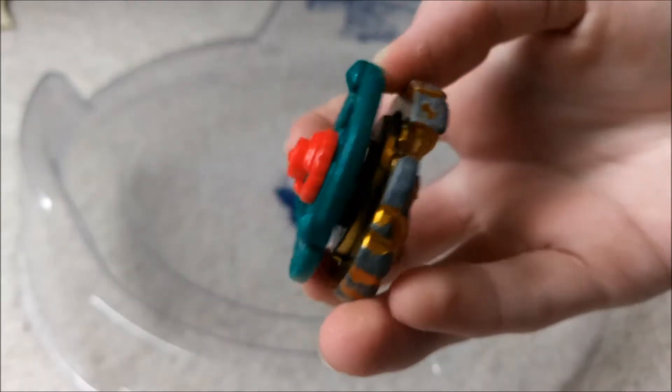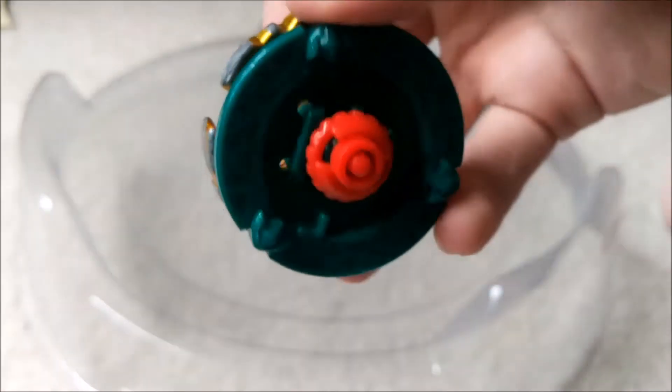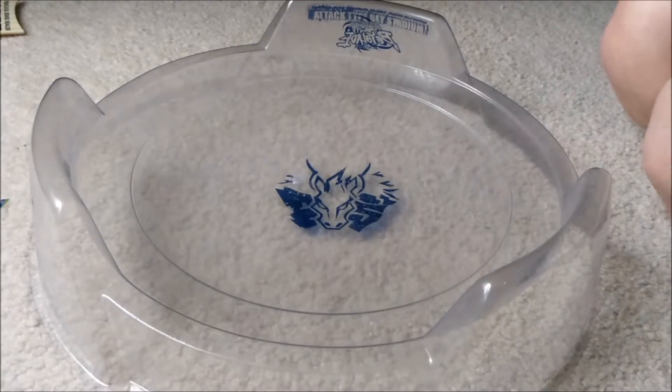Hades Curbex — I'm not sure if there's a boost mode or not, which one's boost mode. He's facing Twisted Tempo 145WD, and this one is BD145DS. As you can see, those are not the Curbex BD145DS.